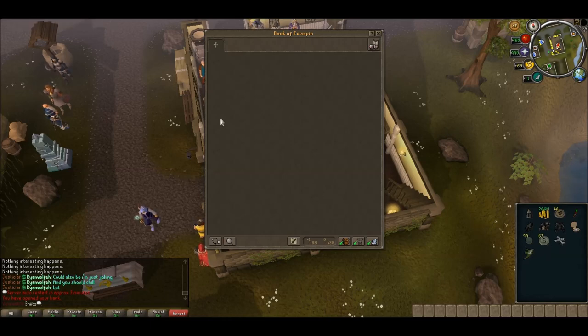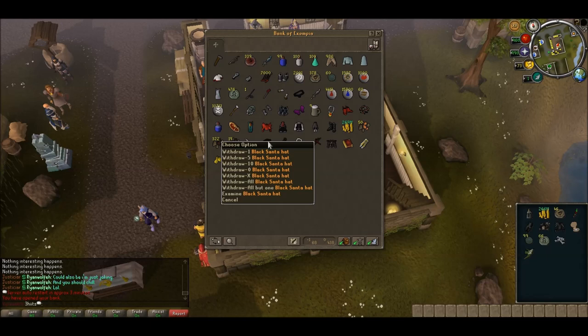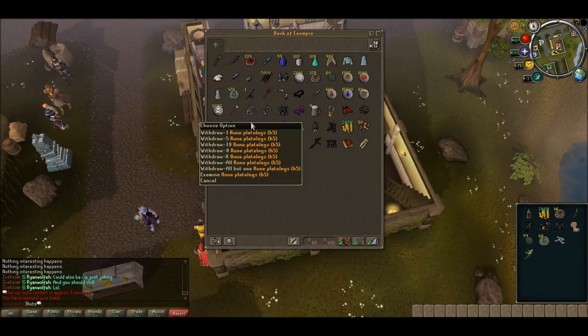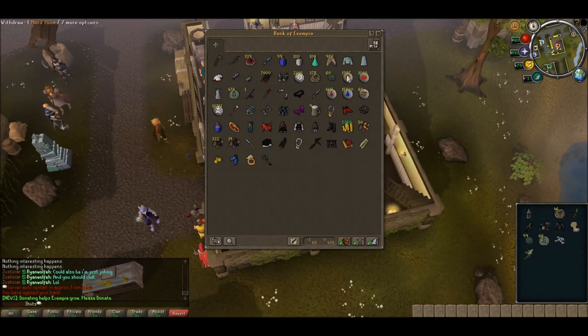As you can kind of notice, it'll show nothing at all for now. But if you put something inside, you have all this. So I've just got a Santa hat, dragon platebodies, and all this stuff. Got quite a bit of cash — 535 now. You've got quite a few Guthix tokens so far.